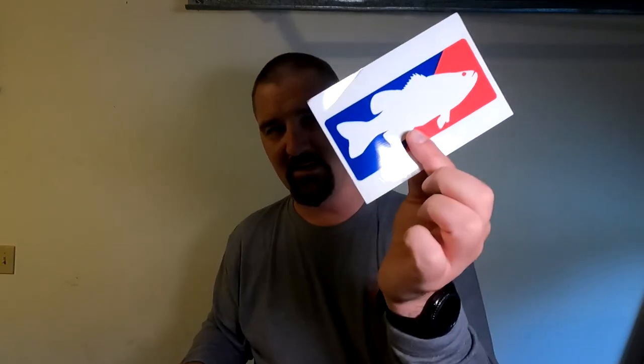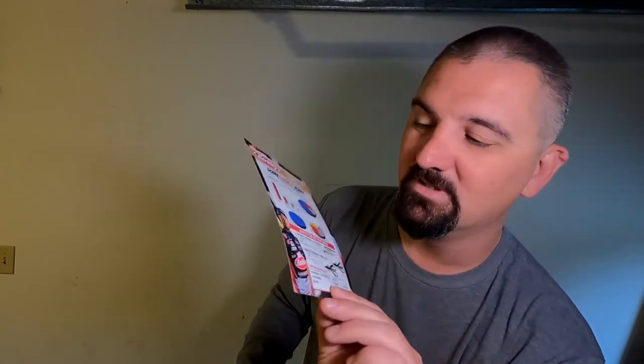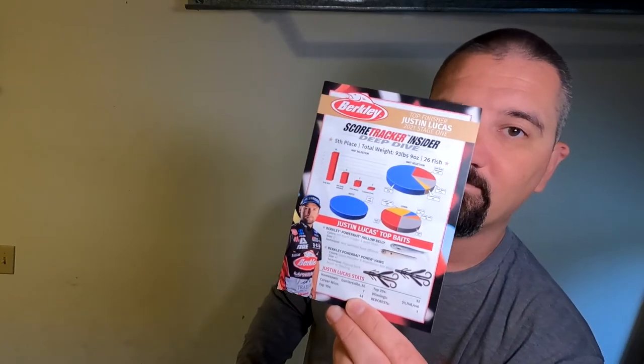As always, we got a Tackle Warehouse sticker and an MLF sticker. We also have a Deep Dive Score Tracker Insider card with Justin Lucas — Justin Lucas is awesome. That's pretty cool.